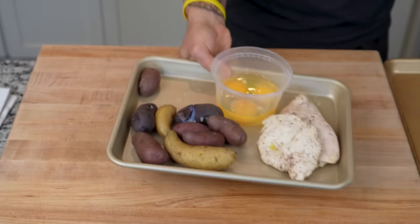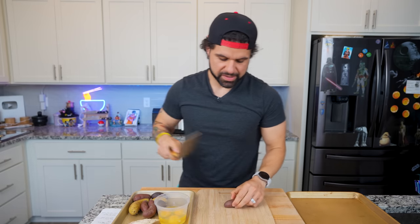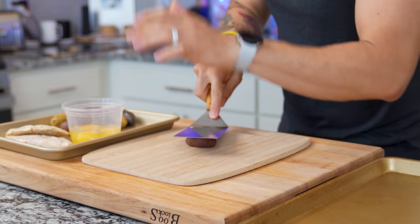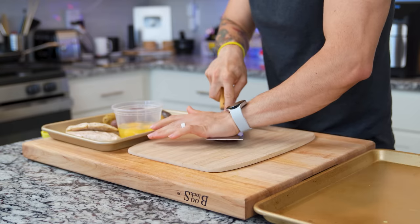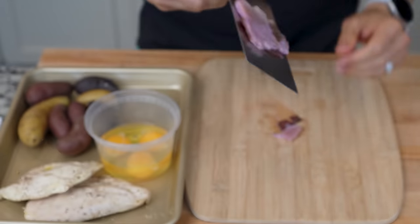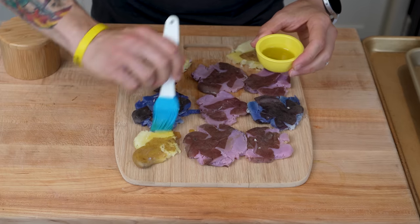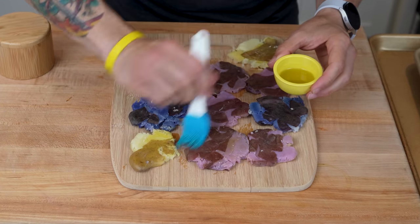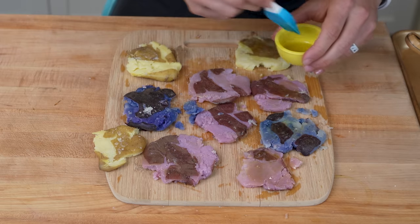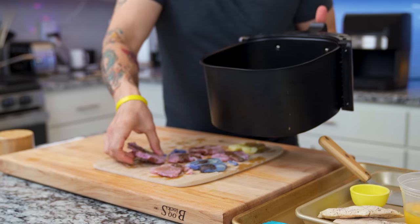Breakfast is going to be potatoes with chicken and eggs — the smash browns. All you do is take a baby potato, place it on your cutting board, take something to smash it with, and just press down. This is a lot of potato. Next, just a bit of olive oil — brush each of the potatoes just a little bit. Make sure you season it with salt on both sides. Once it's seasoned up, we can pop it into the air fryer.